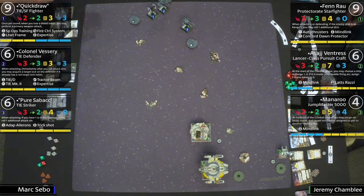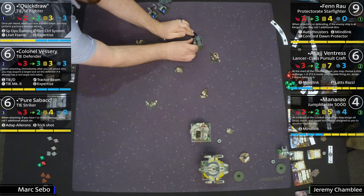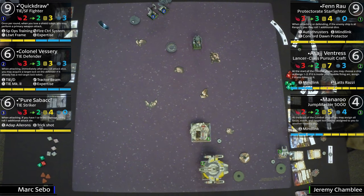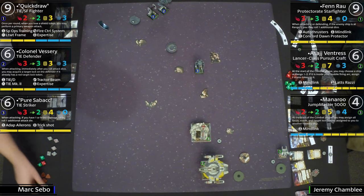Starting with the top, as Jeremy would call him — Fenn Rau, the Protector. Jeremy is a wild man. This is the Mind Link list — that is the card that unites this whole thing. Anytime one of these ships — they all have Mind Link — would receive a stress or a focus token, if any other ship in the squad doesn't also have that token, they have to get it as well.